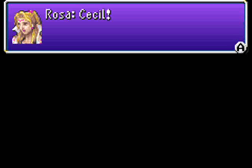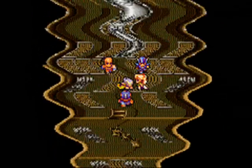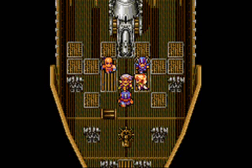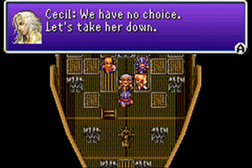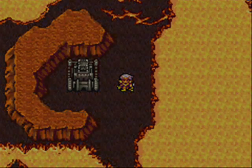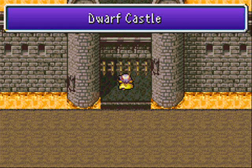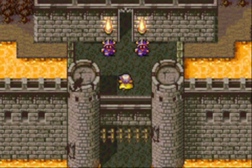Cecil! And for a second there, I thought we still had a ship. Rosa! Is everyone alright? Yeah, but my ship — we have to land. It's too risky in this condition. We have no choice, let's take her down. Well, this looks promising. And into... Dwarf Castle. Their moat is lava. Lally-ho!